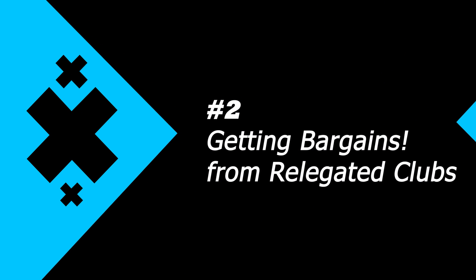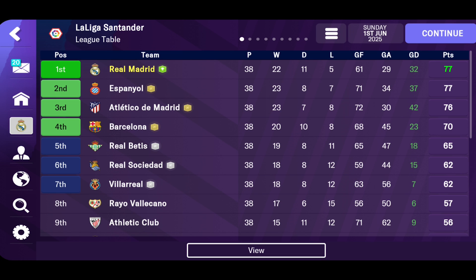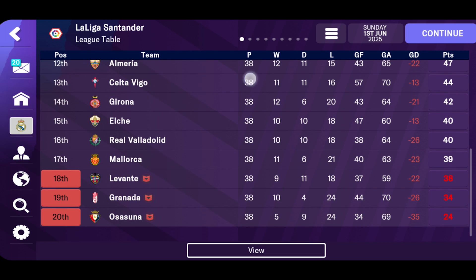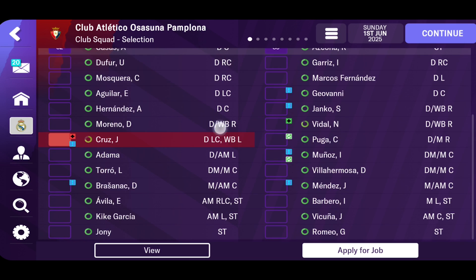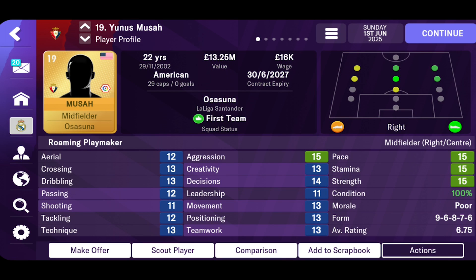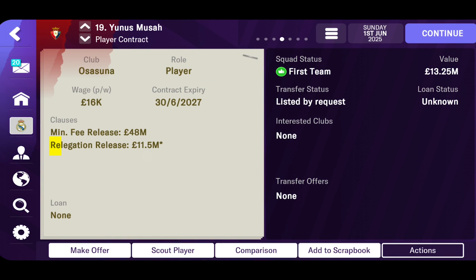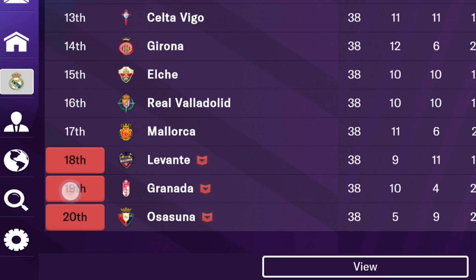Number 2: Getting bargains from relegated clubs. At the end of every season, it's a good idea to take a closer look at the squads of recently relegated clubs in any league, and search for players who have a relegated release clause in their contracts. Players with a relegated release clause can be signed at a minimum price specified in their contracts, but this only happens if that player's club is officially relegated.